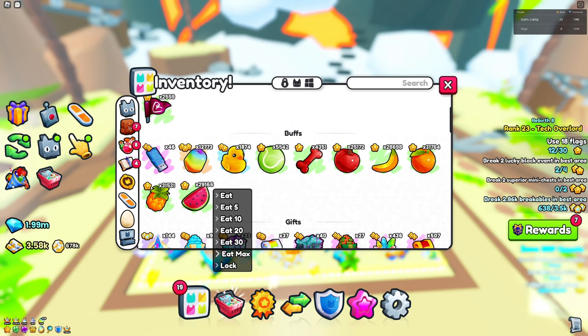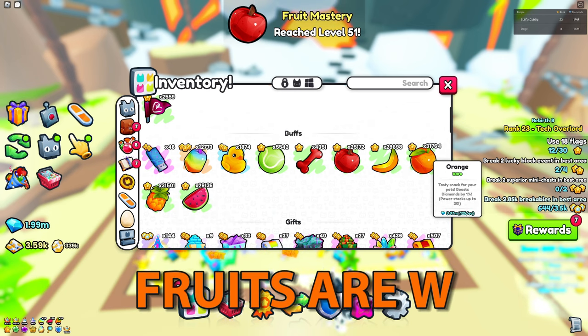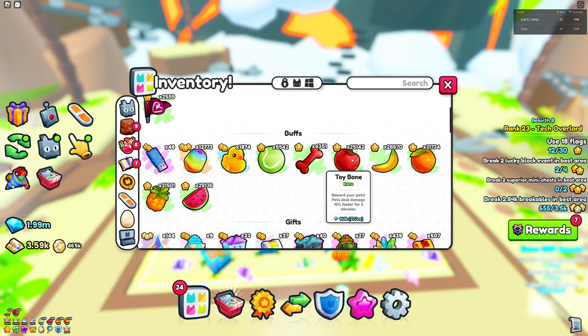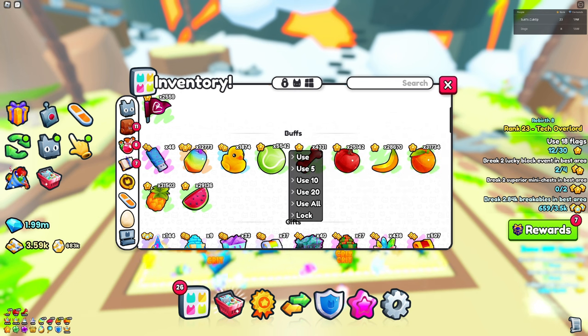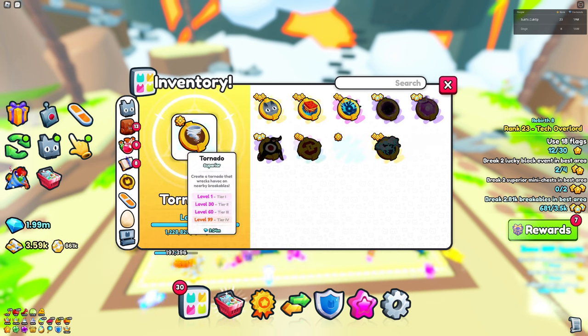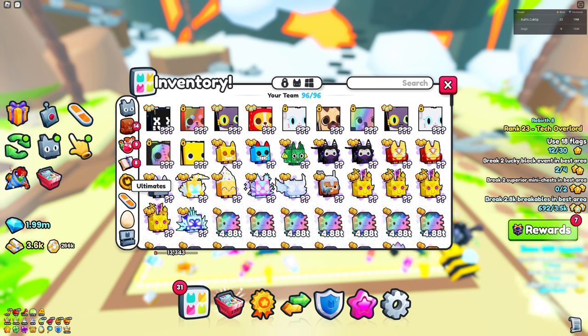You also want to use all your fruits — pretty much all of them except the orange, since that one just gives coins. Eat them at max. Then use up your toys as usual, because these are all going to help you break things a lot faster.